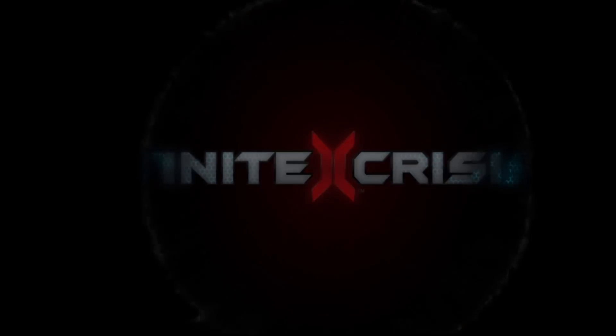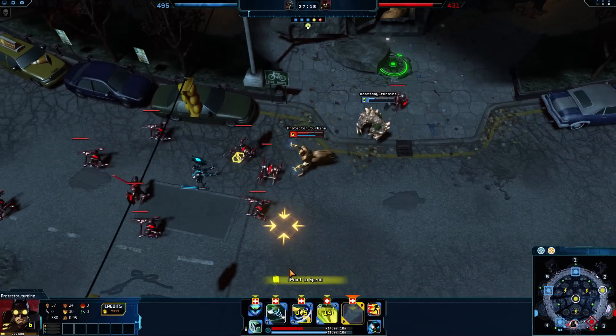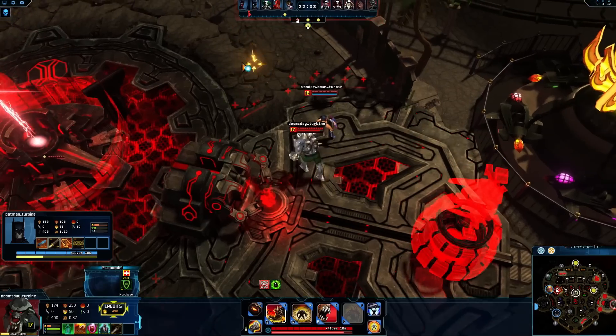3rd Newcomer Training Sequence Initializing. Greetings, Protector! Now that you've learned Match Essentials, we'll explore some important details like Champion Rolls, Damage Types, Artifact Assembly, and Champion Skill Combos.